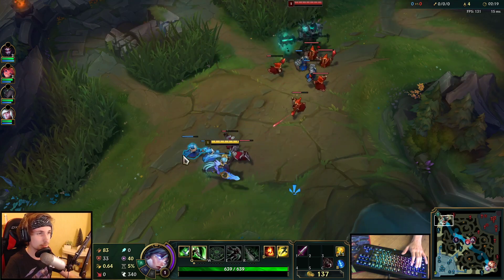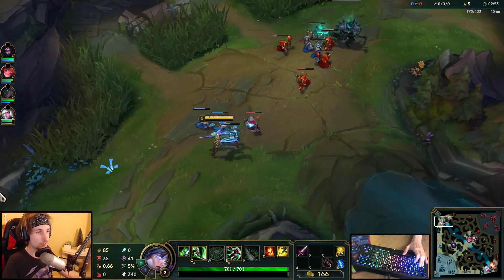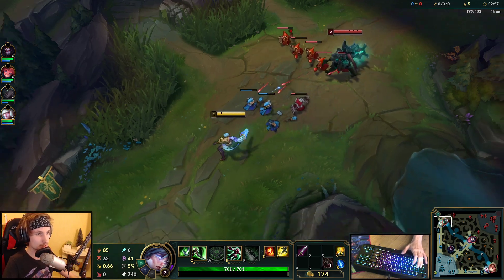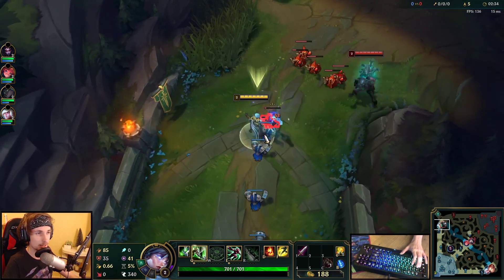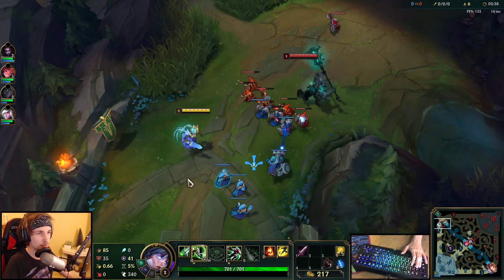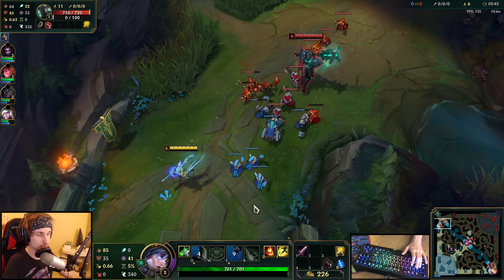He's taking level 2 here. So the way this matchup is going to go — I'm going to let the Mordekaiser push in all the way so I can freeze the lane around my side of the lane. And as soon as we reach level 3 and unlock my stun, we can finally start trading this guy. I'm going to show you how to deal with him.